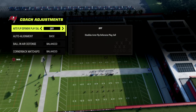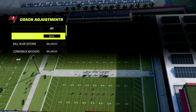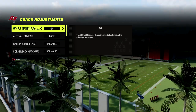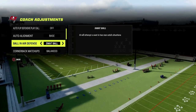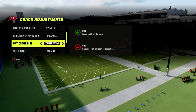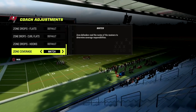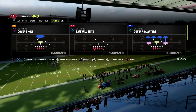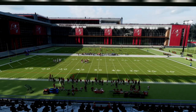For your coaching adjustments, copy these settings: auto flip off, auto alignment to base. You can leave auto flip on if you want, but it's simpler to leave it off. Set ball option defense to conservative, and most importantly, set your zone coverage to match. Cover Four Quarters is a match defense.